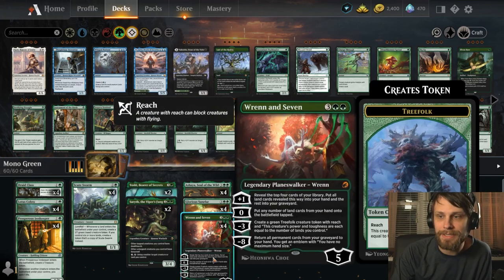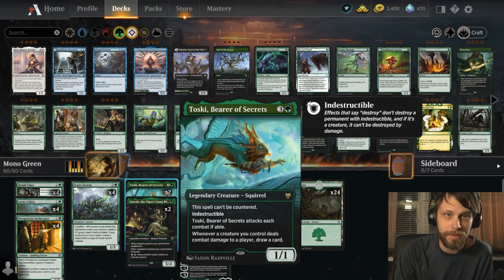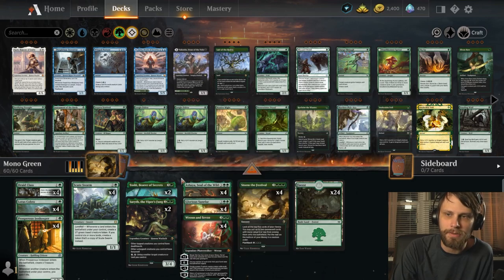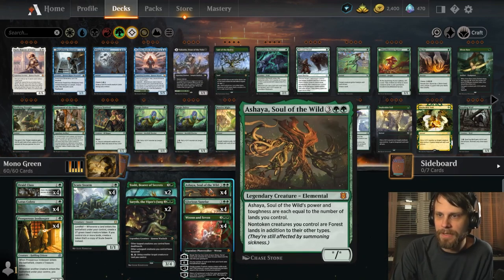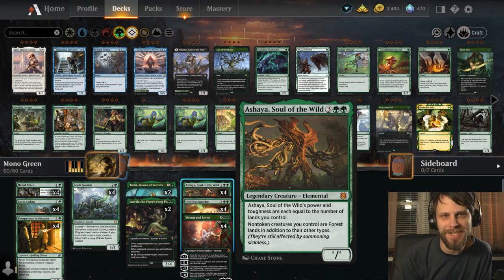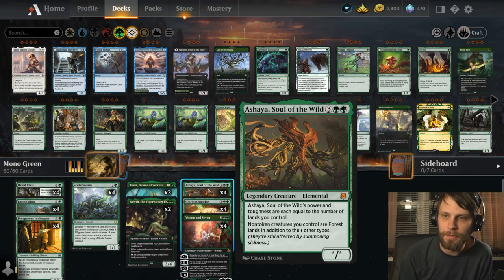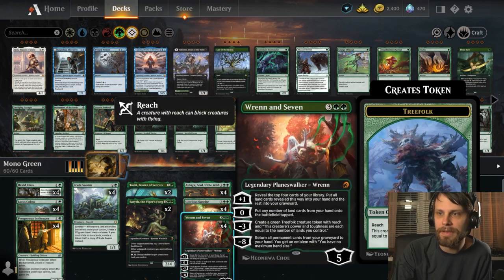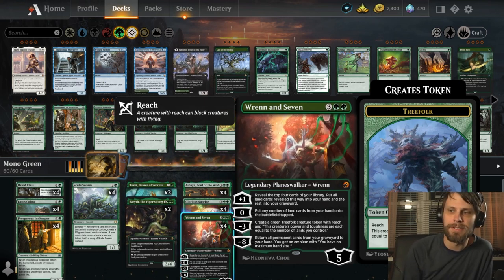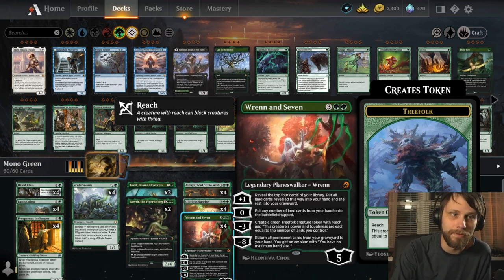Toski, Bearer of Secrets is another good tool — indestructible, uncounterable, and every time it or any of our creatures deals damage to an opponent, we draw a card. With lots of lands on the field and Scute Swarm going wide, it's usually pretty easy to get damage in. In the five-drop slot we have Ashaya — I'm running the full four, which isn't normally correct since it's legendary, but I really wanted to get it down.